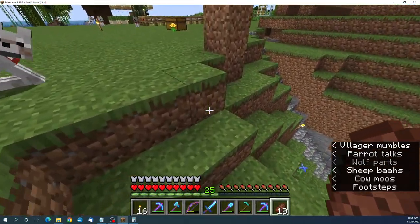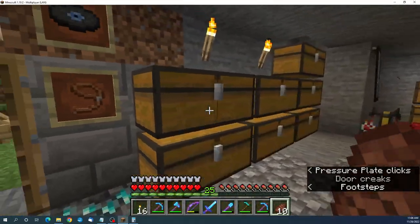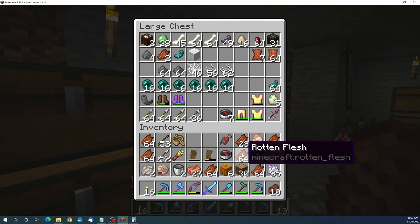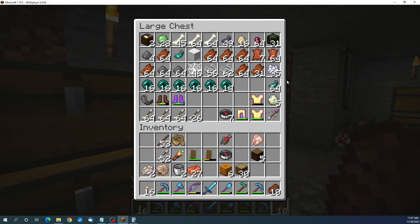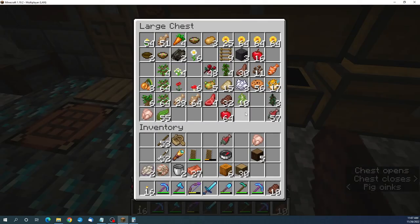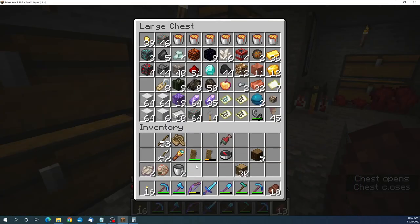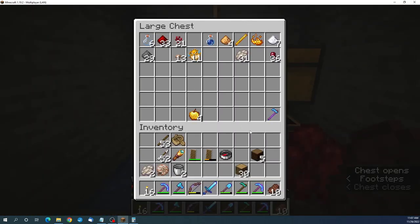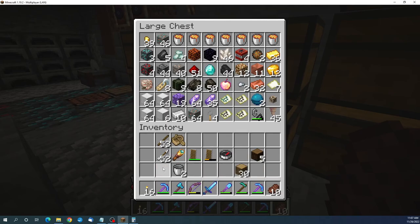I need to put up some junk first. Monster drops in here. I've got a full stack of glow ink sacks now. Pumpkins, foods, let's put the coppers in there. Got a fish. Those brains can go in there, although I seem to have plenty of them now. We've got another nautilus shell.